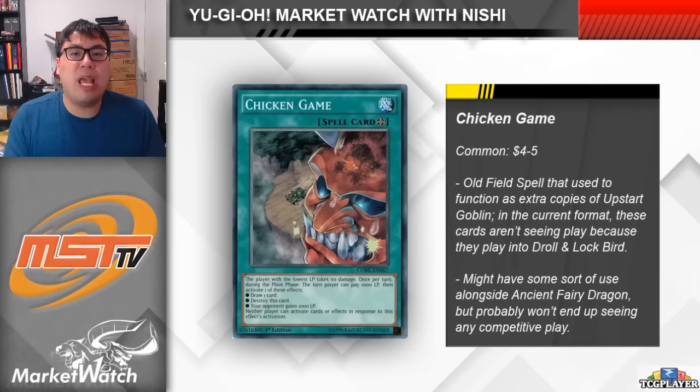Moving on to another card that was moved off of the list, we have Chicken Game, which went from being banned to now limited. This card is a really simple field spell — the main part of the effect that's actually used is that the turn player can pay 1,000 life points in order to draw a card. This card was used in those life equalizer, blasting the ruins sort of decks. Chicken Game is also just a soft once per turn, so you could activate multiples, draw just like Upstart Goblin, and then create really big life point differentials. Even though neither player can respond to this card's effects, this card still can leave you susceptible to Droll and Lockbird, which is definitely a detriment. There are some cool things you can do with it though — I could see it being used alongside Ancient Fairy Dragon, which is now unbanned, and there's a card coming in Legacy of Destruction that can potentially make use of it as well. Set Rotation is still in the game, though it is limited to one.